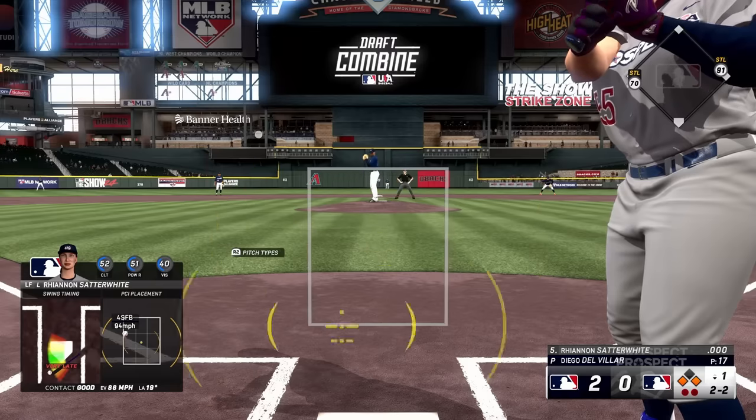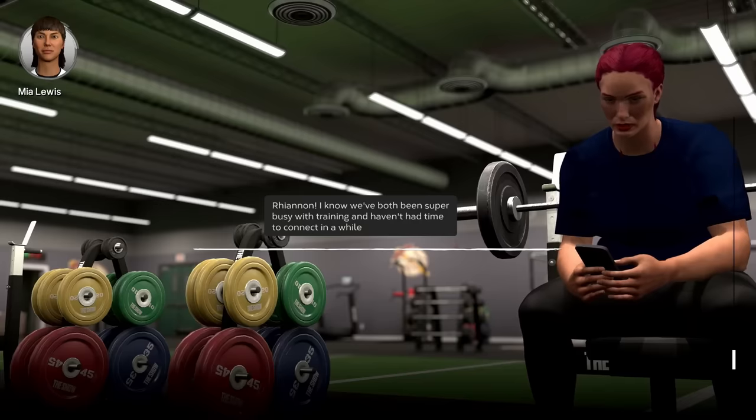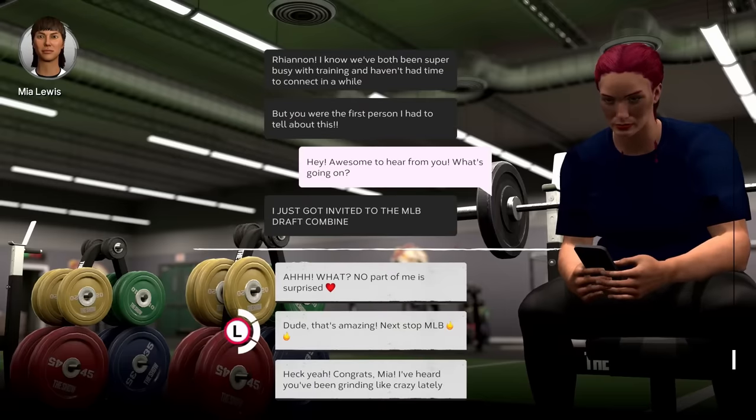Road to the Show desperately needed some love this year after receiving barely any updates last year. The biggest update to the mode this year is the ability to play as a female ball player. If you choose to play as a woman, your playthrough will be accompanied by a brand new story that follows your journey to becoming the first woman to play in MLB. I played through this version of the mode with my wife, who has never really watched baseball before. She was grinning from ear to ear as she got to create herself in the game for the first time. The new customization options for female ball players are incredibly detailed. The best part of the new story is your close friend Mia, who is also working her way towards the big leagues at the same time. The writing between your character and Mia is very well done and makes these ball players feel like real people. It was also nice to see Sarah Langs, one of the most respected women in all of baseball, included in the mode as well.